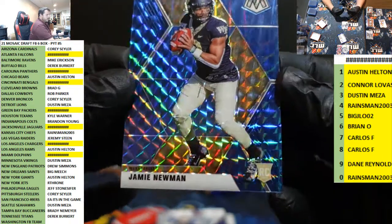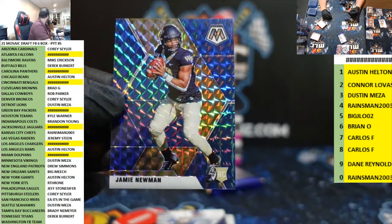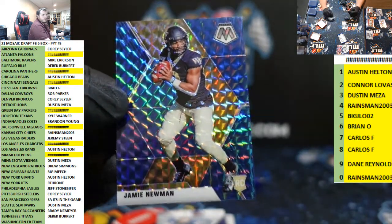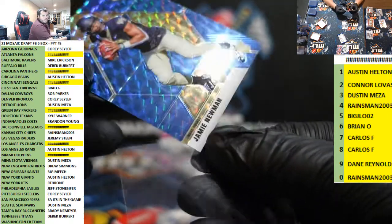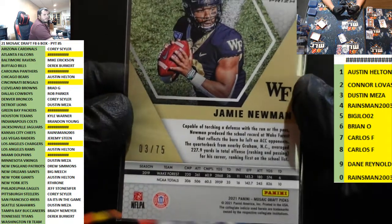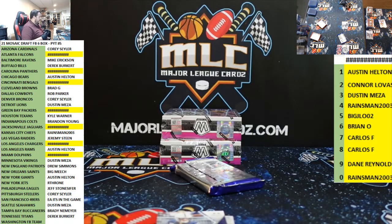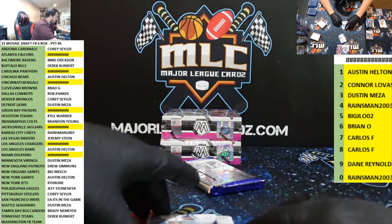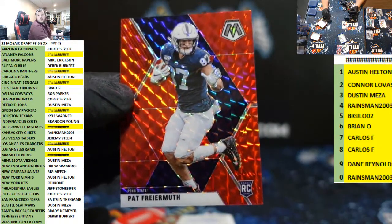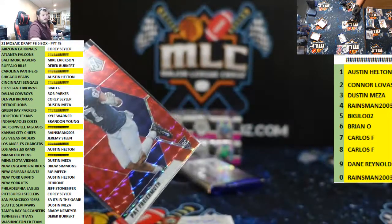Blue Jamie Newman for the Eagles. Eagles blue. Yes — if we fill number six, someone gets a Score box for free, hobby box. Three out of 75.